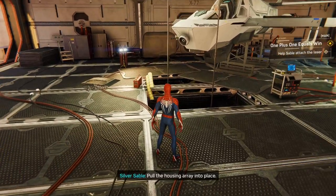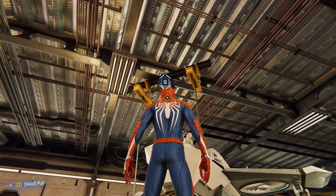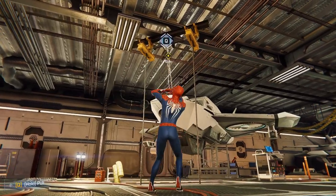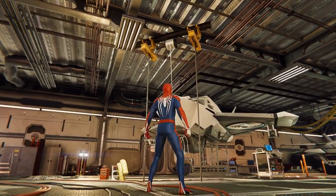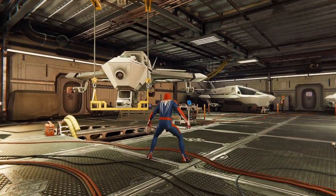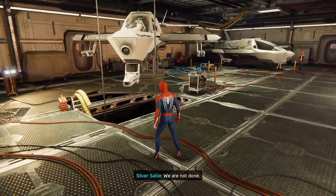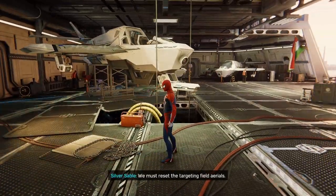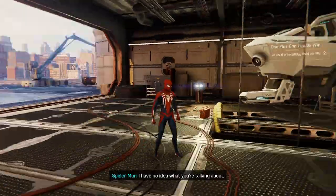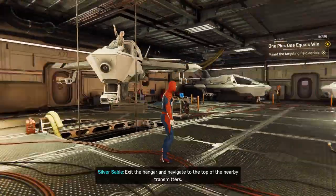What's first? Pull the housing array into place. On it! Housing locked. Done and done. We are not done. We must reset the targeting field — aerials. Sure thing. I have no idea what you're talking about. Exit the hangar and navigate to the top of the nearby transmitters.